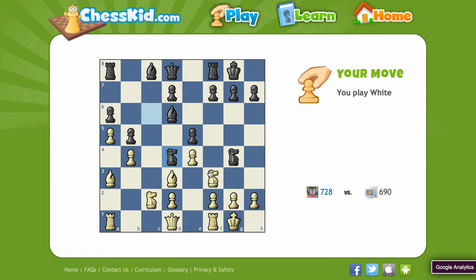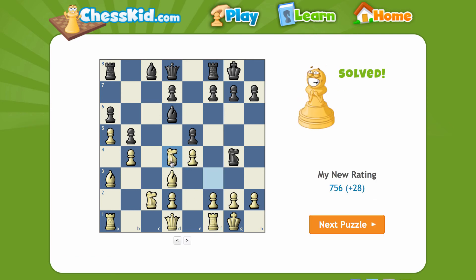So this is a good example of something we've covered in the recent video — a discovered attack. I can take the knight, which looks like a fair trade, right? Pawn just takes back. But I'm revealing an attack on the other knight. So now pawn takes, queen takes knight, and I go up a knight.